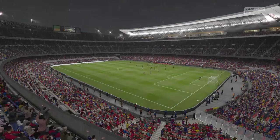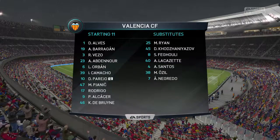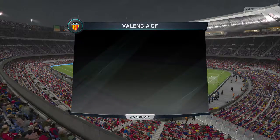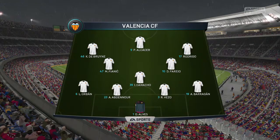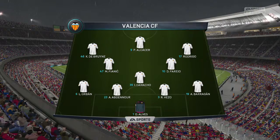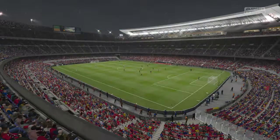Valencia are set up in a 4-3-3. Their lineup: Alcacer, De Bruyne, Rodrigo, Pjanic, Borrejo, Camacho, Orban, Abdenor, Vezo, Baran, and Alves.